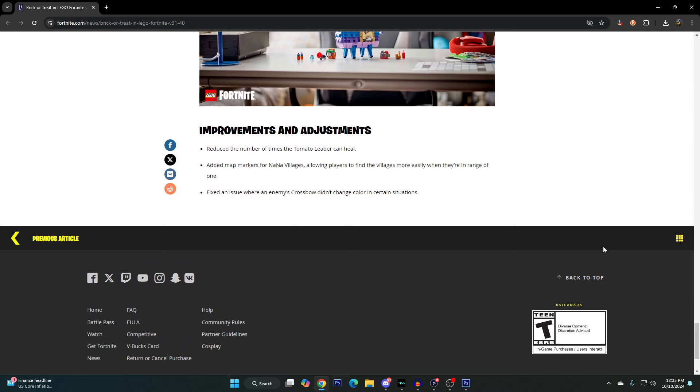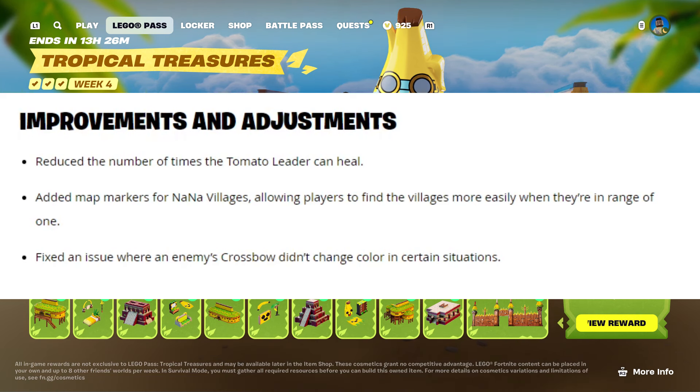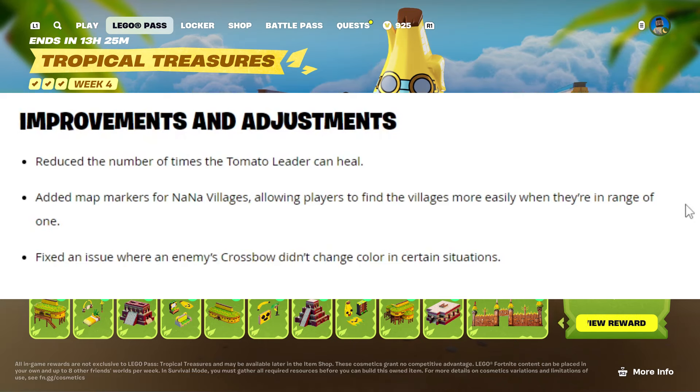The last thing they went over were improvements and adjustments. They reduced the number of times the tomato leader can heal, added map markers for nano villages so players can find them more easily when in range, and fixed an issue where an enemy's crossbow didn't change color in certain situations. The map markers improvement is especially helpful since a lot of players have been saying they're unable to find their nano villages.